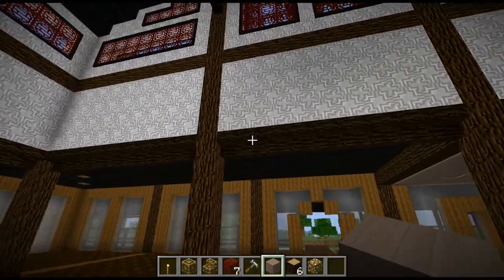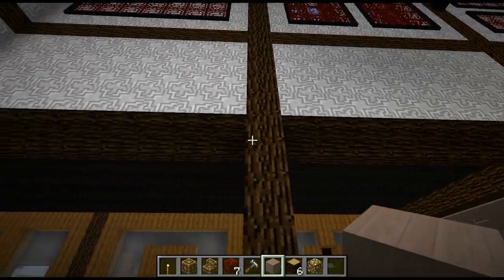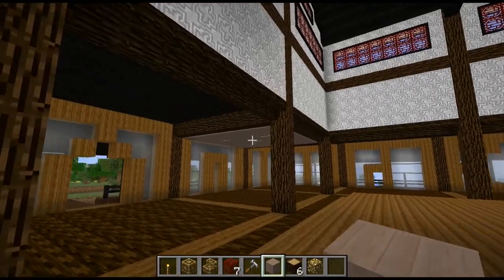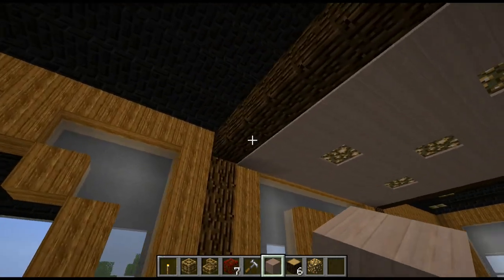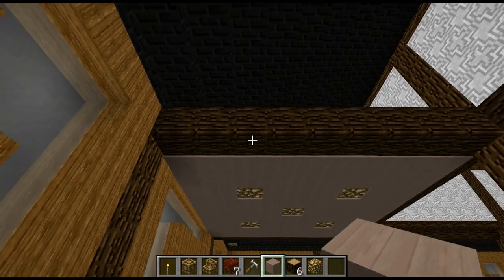I've used some carpenter's block stairs here to give me a kind of carved bark look. I'm going to do a little bit more around here but I'm just working on the lighting in here because it is terrible. So this is the ceiling structure I've kind of thinking would look nice in here.